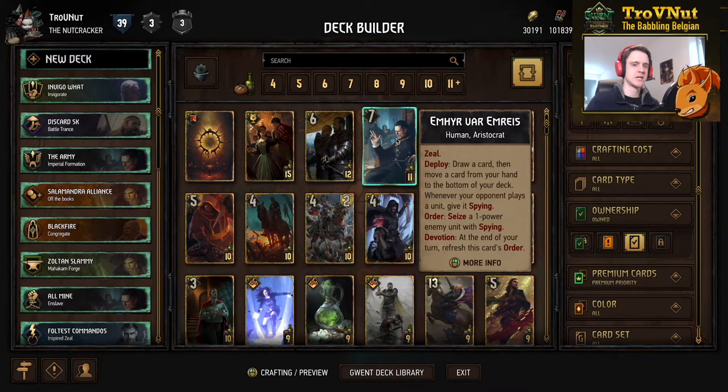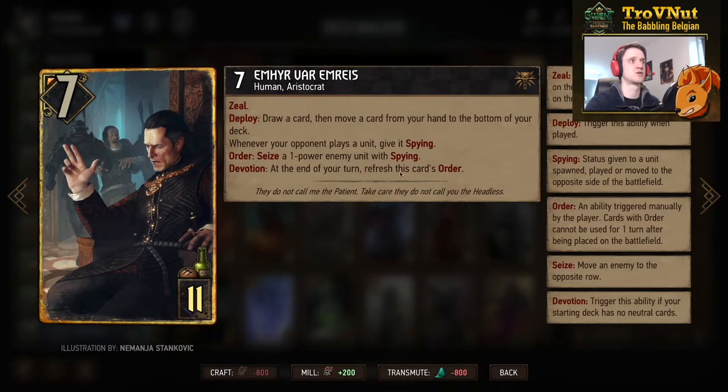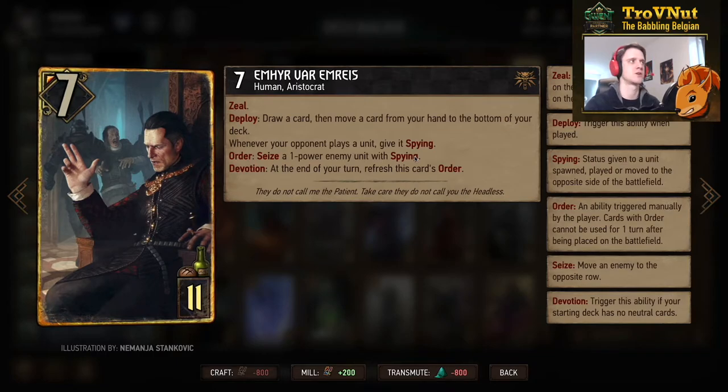Emir didn't change in provisions or power, but seizing one-power enemy units with spying is now an order ability, which is good. Previously he was removing spying cards from the opponent's field, and a lot of Nilfgaard cards benefit from having spying cards on the other side. With it as an order ability you get control over it, and with Devotion it's refreshed at the end of your turn — so you still get two points every turn if you want, but you decide when.